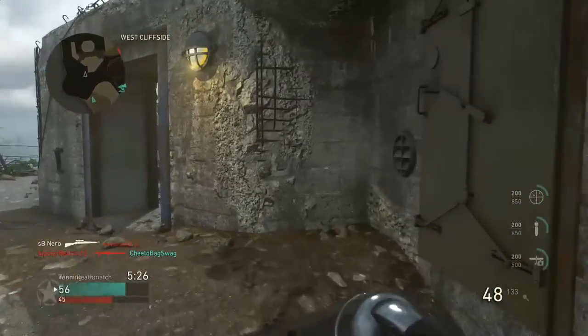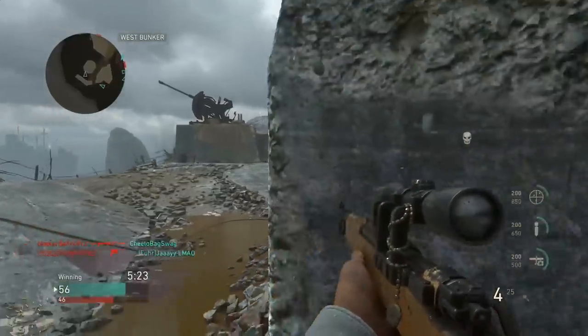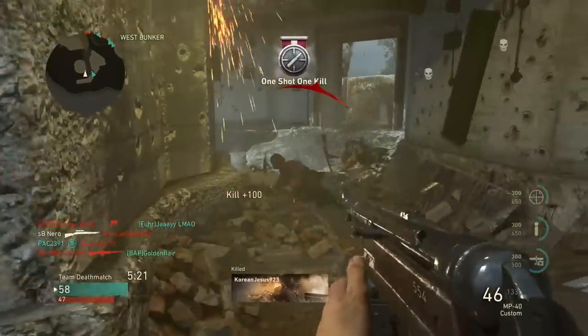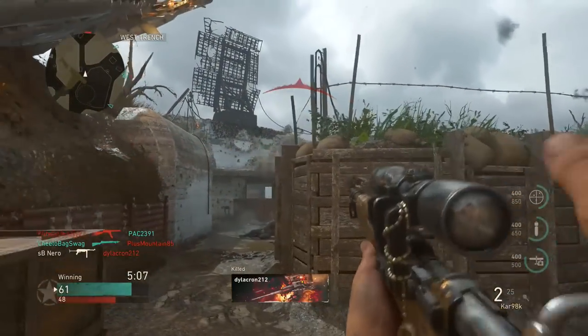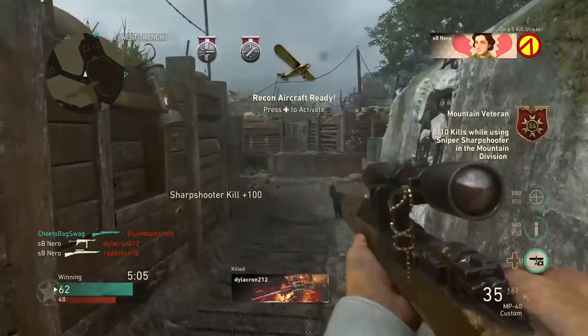At the very least, try a setup similar to this. Pick your favorite SMG — whether that's the PPSH, the Grease Gun, or the Tommy Gun — and try a submachine gun with a bolt-action sniper rifle as your secondary. You are going to be pleasantly surprised at just how good it is.